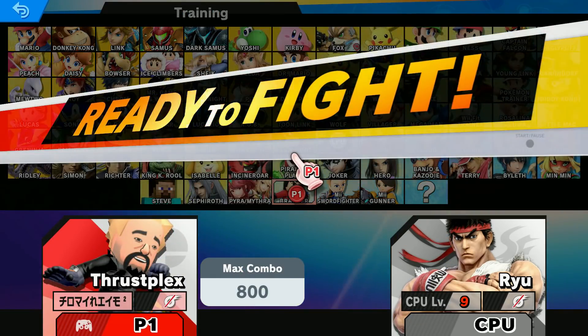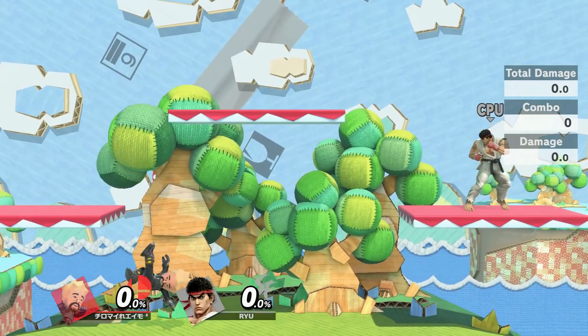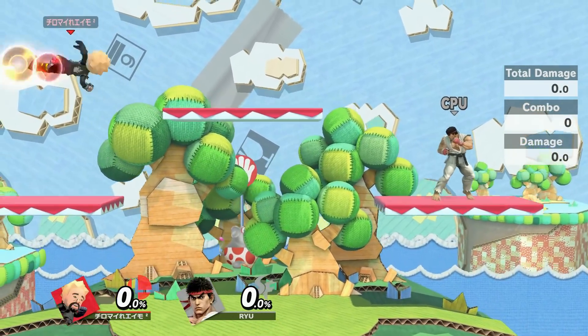With that said, let's boot into a game on Yoshi's with the training mod pack and let's get right to it. First thing you'll notice in this mod pack is that I have bubbles around my character whenever I do a move.